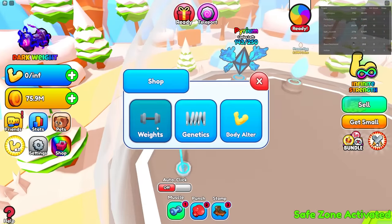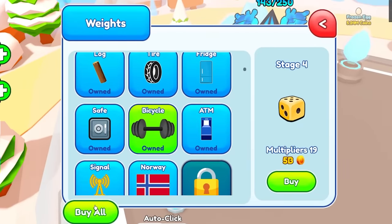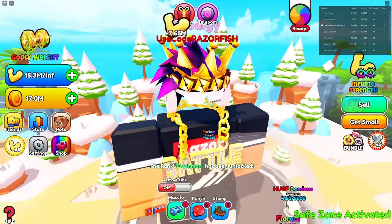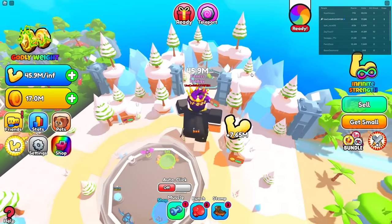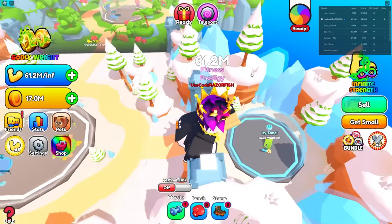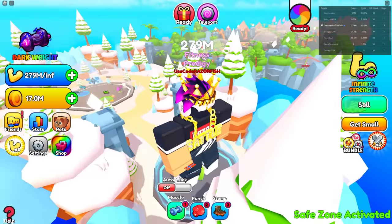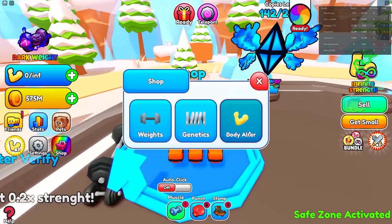We're gonna spend all of this again on even more weights. We're at the Norway weight — I'm lifting a whole flag! I'm getting 7 million. Going to the zone gives a little more multiplier, so 21 million. Let's sell all that. I already got almost 600 million — that means I could buy another body altar really soon.